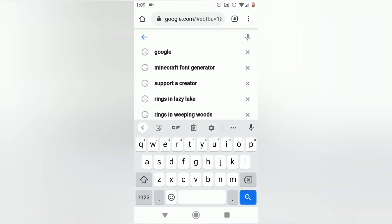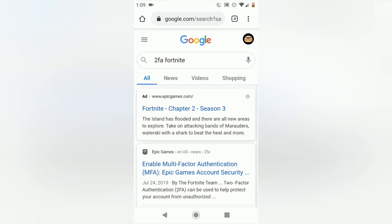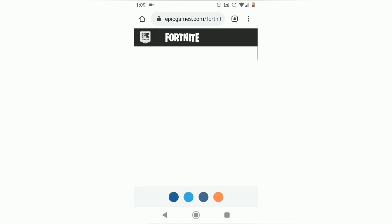So the first thing you want to do is type in 2FA and it should come up 2FA Fortnite, and you can just do that and then you go to enable multi-factor authentication. Should be the second one.